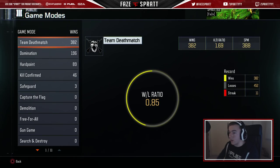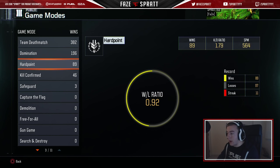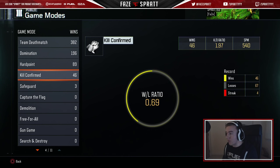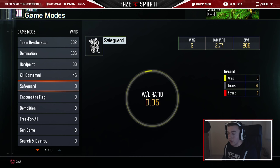KD 1.69 in TDM, 388 score per minute. I've lost a lot of games in TDM — you would think it would be good in TDM, but I just leave a lot and we always seem to lose. Domination — also a terrible win/loss, but look at that score per minute — I am just a team player. I can't not play the objective. KD 1.92 in Dom. Hardpoint 1.79, 564 score per minute — I'm just diving on that hill. Kill Confirmed — another high score per minute, 1.97 KD as well. Pretty happy with all these stats.